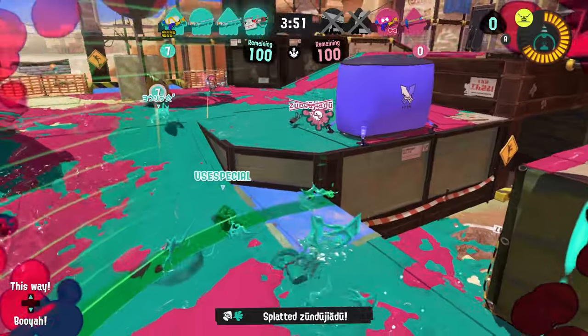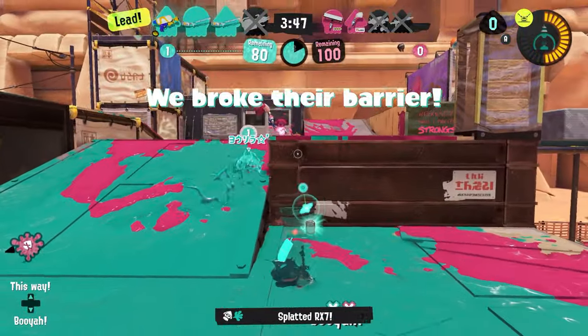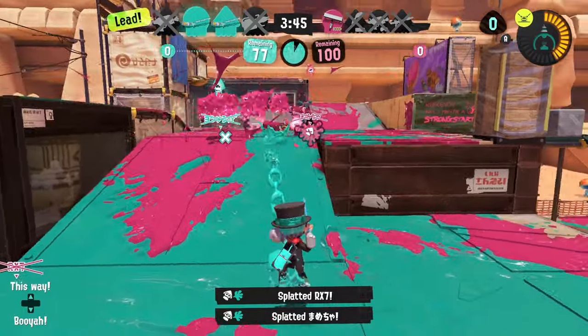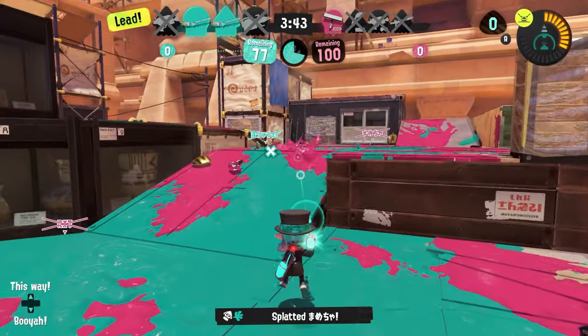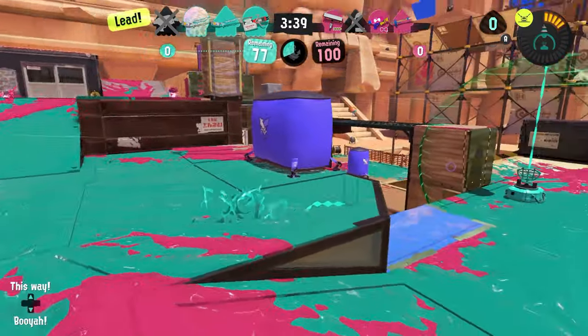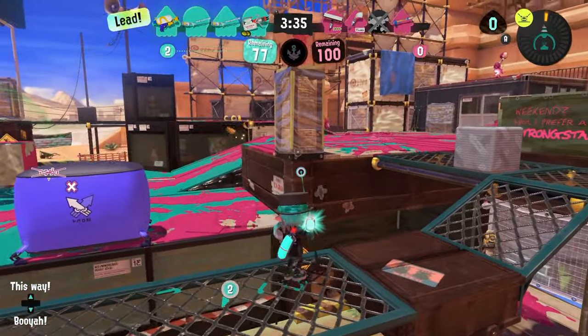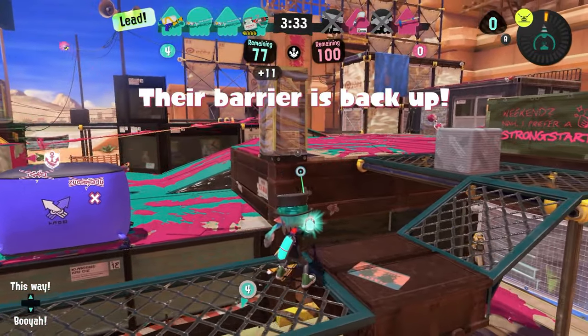But the kit goes way further than that. Squiffer has a mechanic where its charge is not slowed in the air compared to other chargeable weapons in the game. Combined with Zipcaster's ability to ascend insanely high into the air, this is naturally a super synergistic special for the weapon. It also allows for a lot of cool angles, trick shots, and positioning that your regular Squiffer would not be able to play to, which is insanely cool.